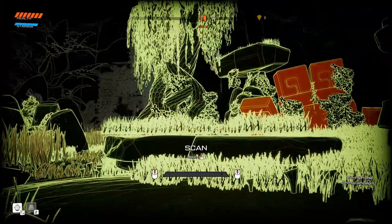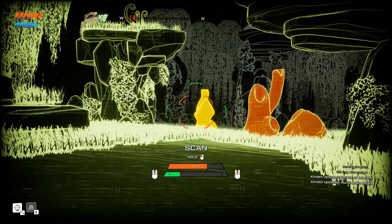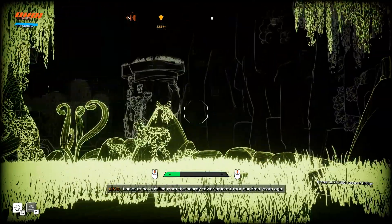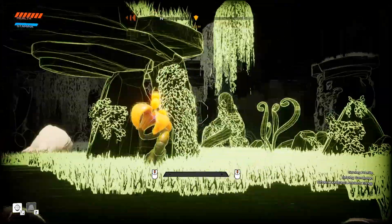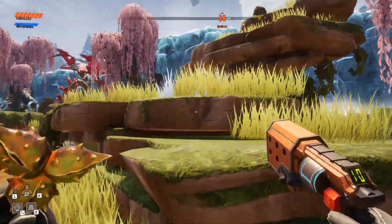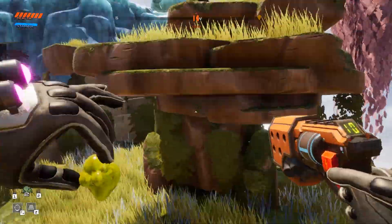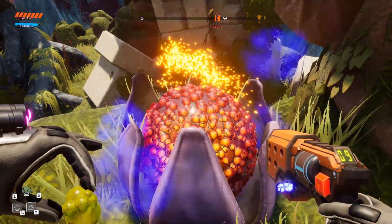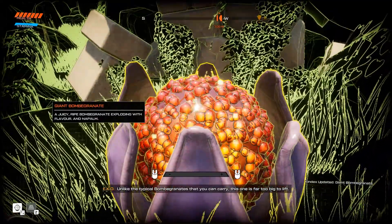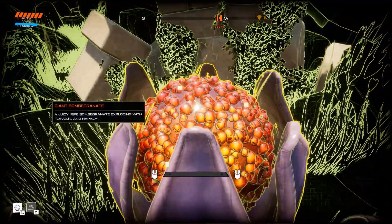What is this — rectangular prisms, alien bricks? This is a smoke spout. That's a specific date. There's something hanging over there. There seems to be something up here as well, so let me plant one of these. What is this? 'Unlike the typical bomba granite that you can carry, this one is far too big to lift — juicy ripe bomba granite, exploding with flavor and napalm.' What does it mean, exploding with napalm?